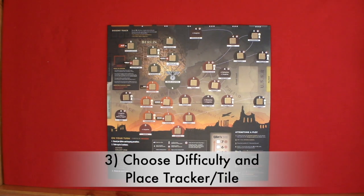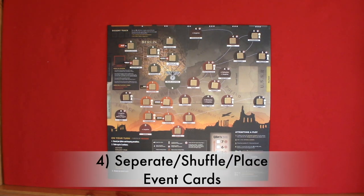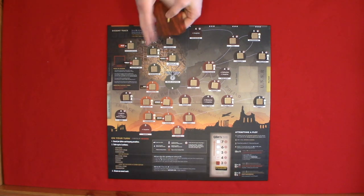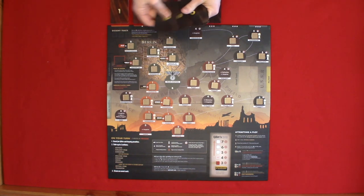Step three: choose difficulty and place the tracker and difficulty tile. Step four: separate, shuffle, and place event cards by stage number. First, separate by stage number, then shuffle each stack, then remove two from each stack and place each stage across the top of the main board.